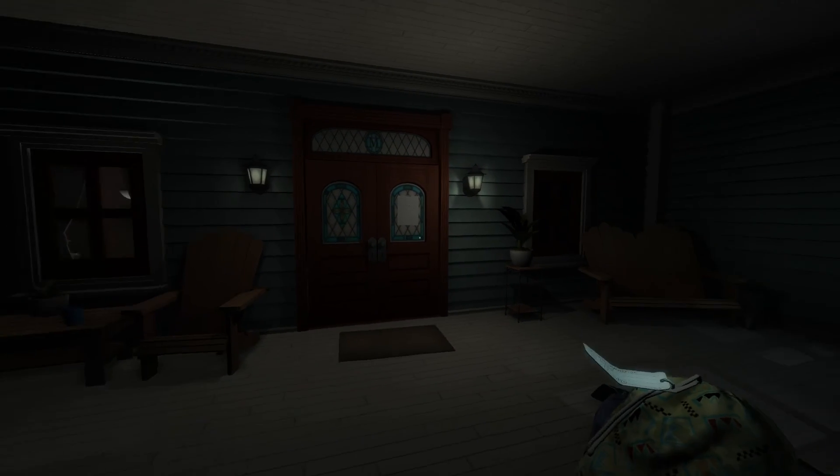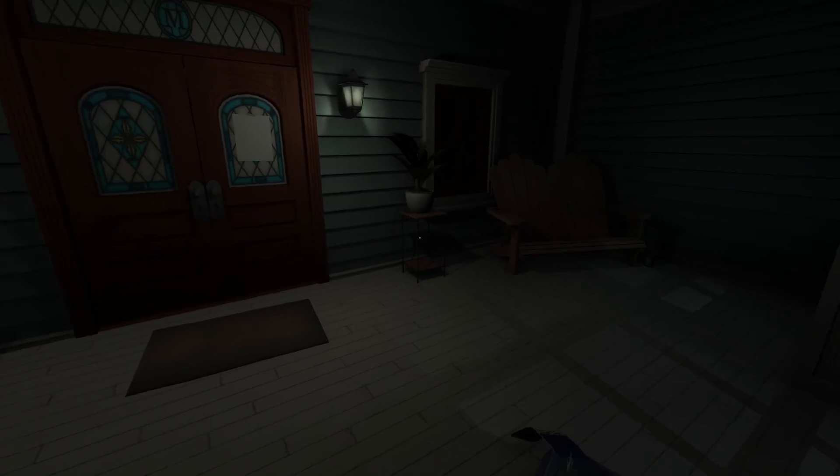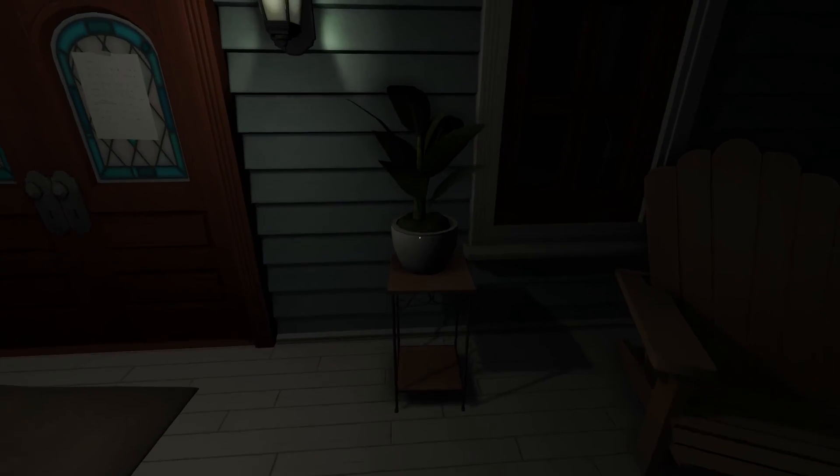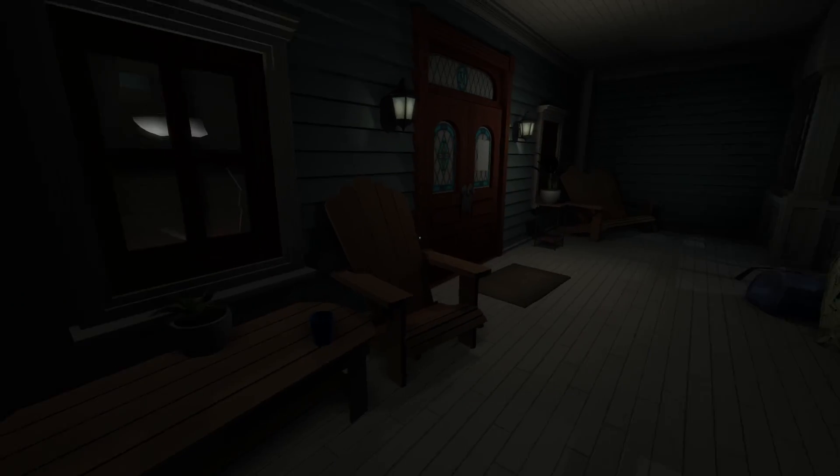From the date on screen, it's 1995 — very important for this game's setting. It's also the middle of the night. We're playing as Kaitlin Greenbrier, heading home to Portland, Oregon. We arrived on June 6th — also known as D-Day, though that's the 1944 date most people associate it with. Anyway, it's a first-person game, which you could probably already tell from the FOV discussion.